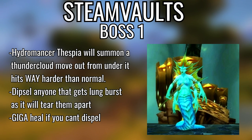First boss, Hydromancer Thespia — she spawns clouds that have lightning and it does a lot more damage than normal, so be wary of that. She also puts a debuff called Lung Burst on a random target that deals about 350 damage every second. Make sure that is dispelled — if you're a paladin or priest, dispel that immediately. If you have no dispel, max-rank heal and try to top off that person.